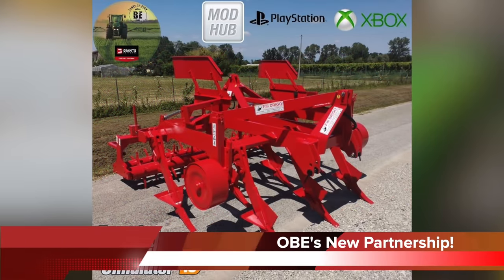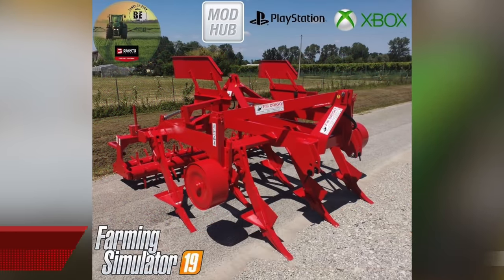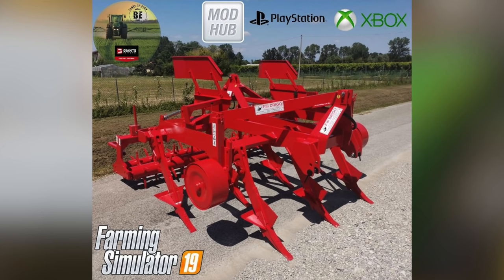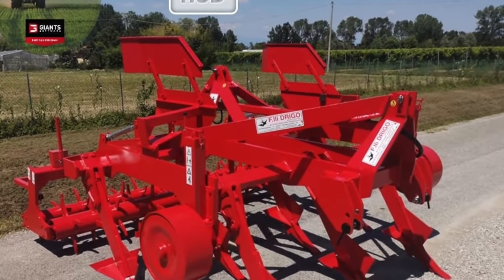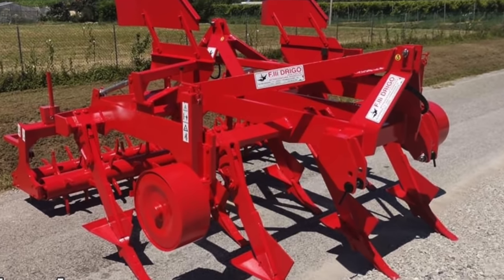Black Eyes Modding have a new collaboration, this time with Flea Drago Bruno E. Guy Agricultural, who specialize in ground processing equipment like subsoilers and cultivators. Those are the same modders that brought you Ishiya Farm and the three-reeled Ape Truck that was released last week. Excited to see what these guys do with this.